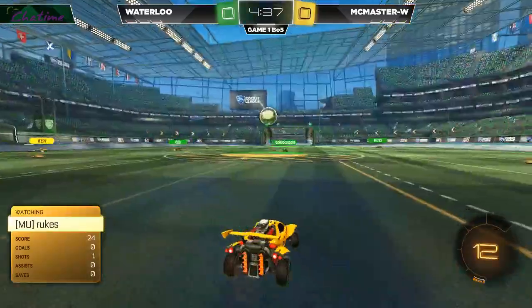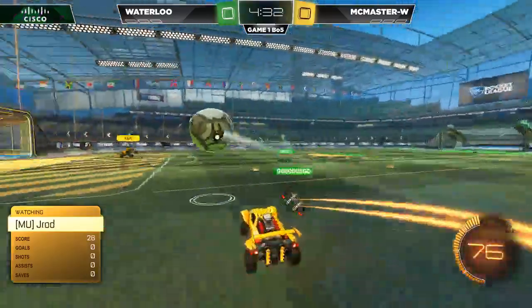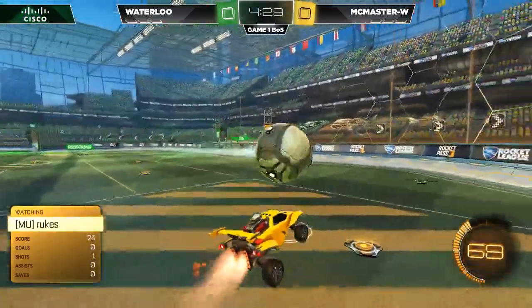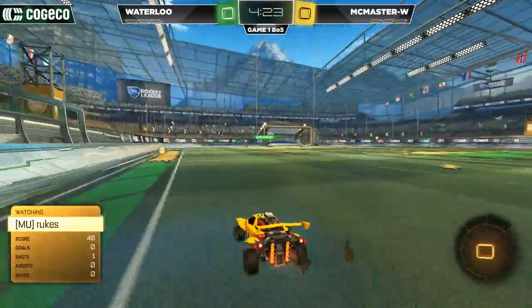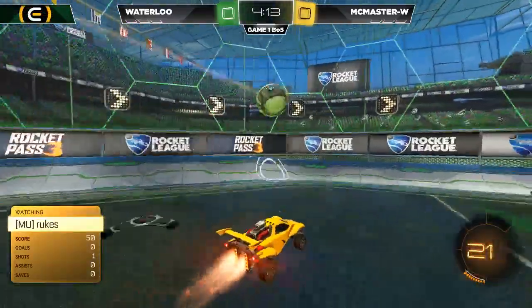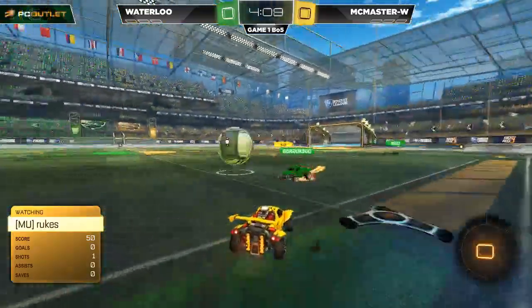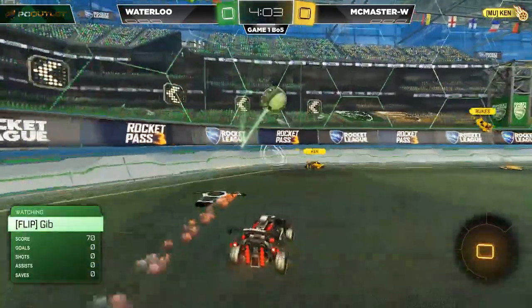Gibb up in the air to knock it away. Can't get to it. Rooks lets it go. J-Rod on it in the corner, able to tip it along. But Ken trying to charge through Gibb, keeping it alive inside the McMaster zone. I'm going to get a little twisted here because Waterloo's primary colors are yellow and black, so it's a little weird to see Waterloo playing under a green color here. Well, the color should not matter as that one comes close.